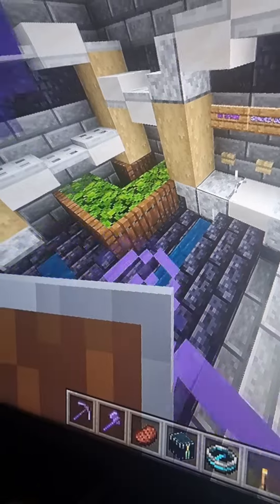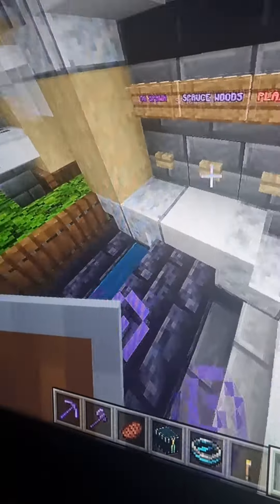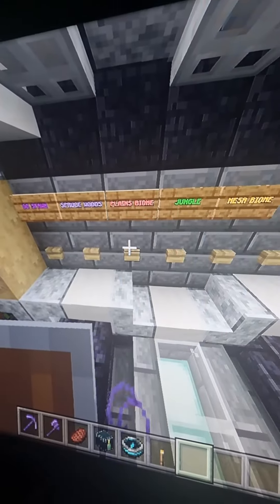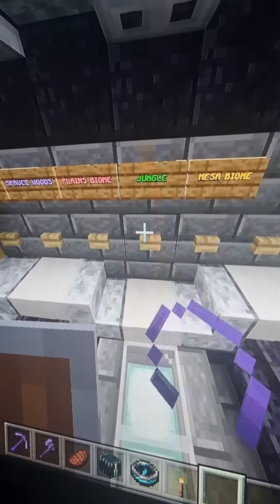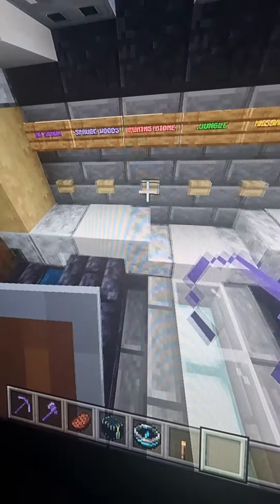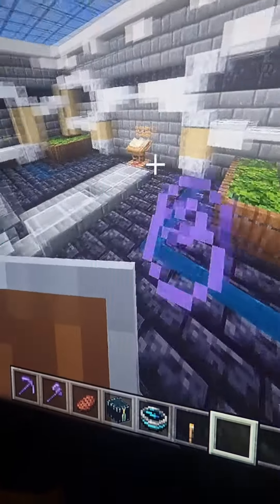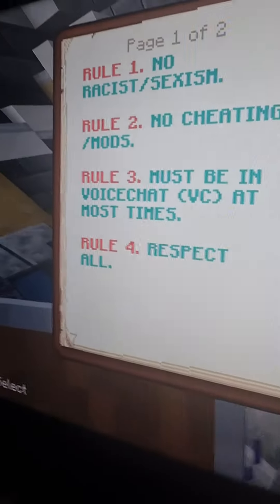These are all the worlds you can go in. You can go to OG spawn, but the green one is not working now — only four of them work. And you can't break anything here.